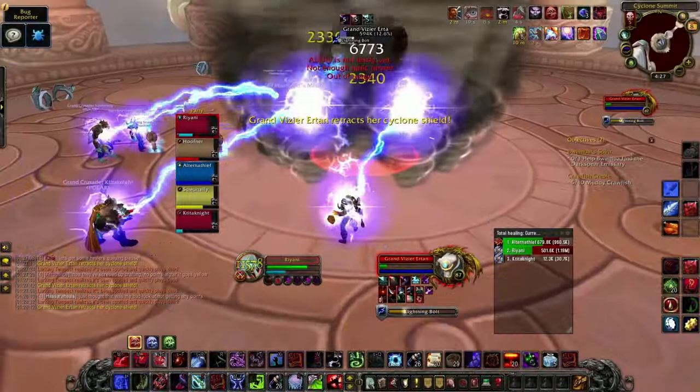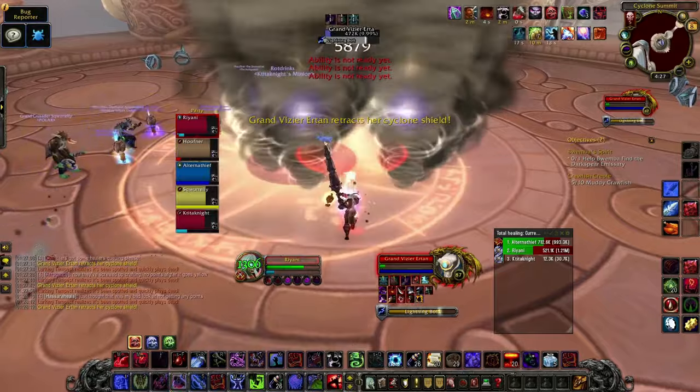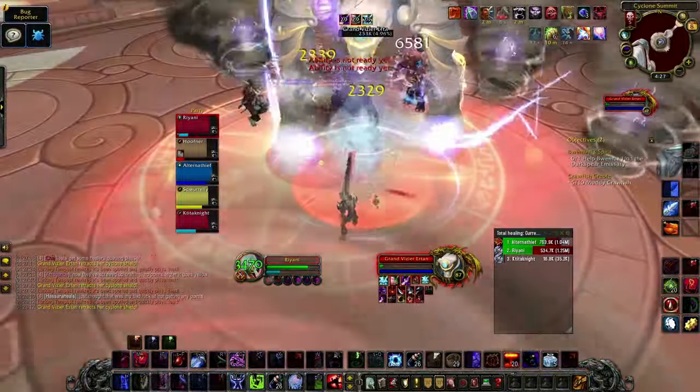As a melee, you can still attack, but unless you're confident, just stay out. Stay in the same area of the room to make life easy for the healer, as he does quite a bit of AOE damage. Lurking Tempest will spawn around the room — just look at them to deactivate them.